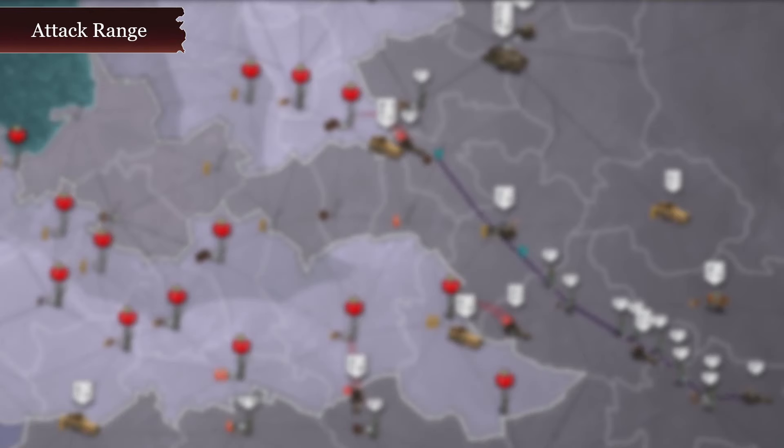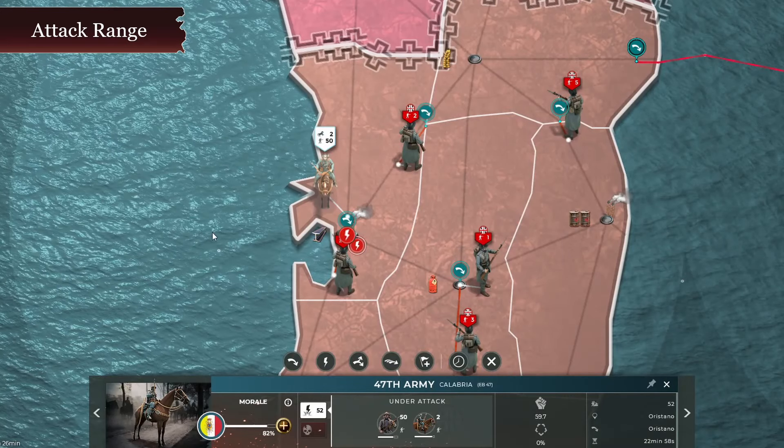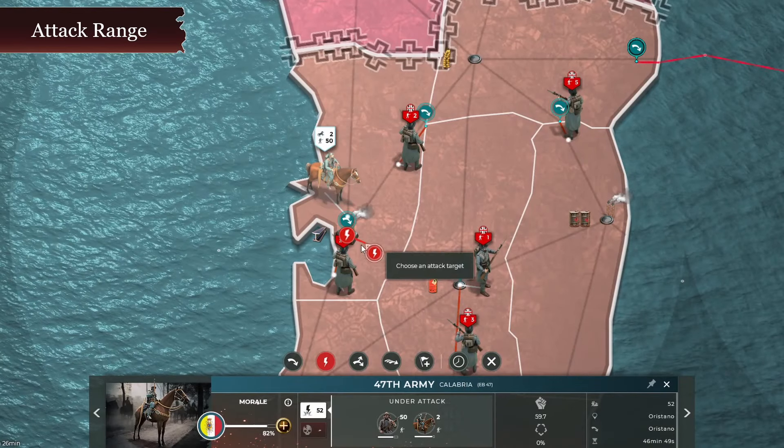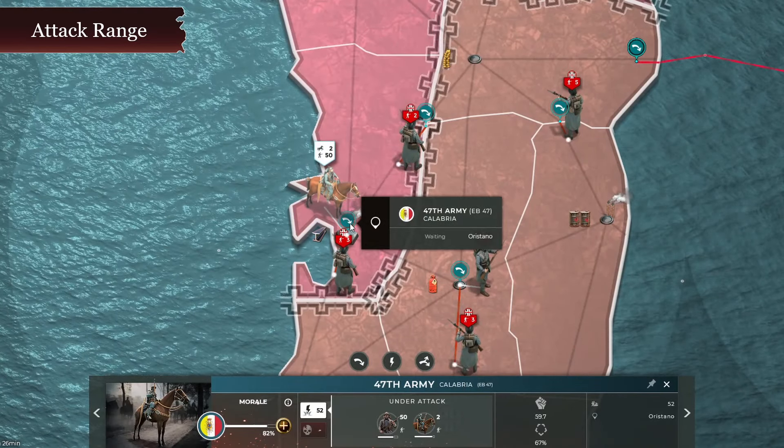1. All melee land units have an invisible attack range. For infantry and tanks this is 23 minutes from a target on enemy territory, while for cavalry and armored cars it is slightly less thanks to their movement speed.